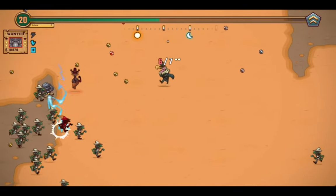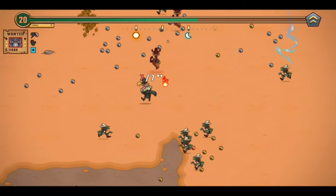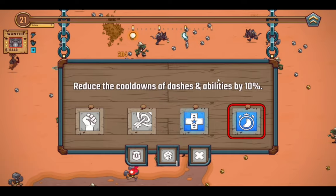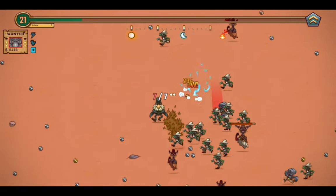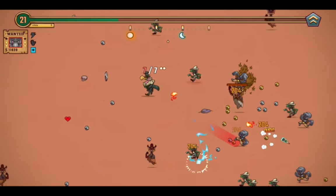Let's go find some hearts — oh hey, there's one, and there's the other one. Now I'm back to full health. There's a deputy! Let's get a reduction of cooldown by 10% for dashes and abilities, so those can start refilling faster. That's a good thing, especially with how many times I need to get out of the way of enemies.